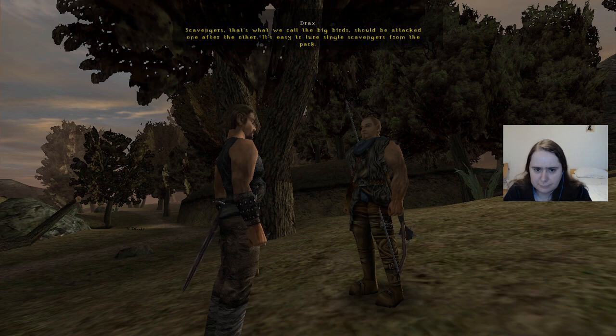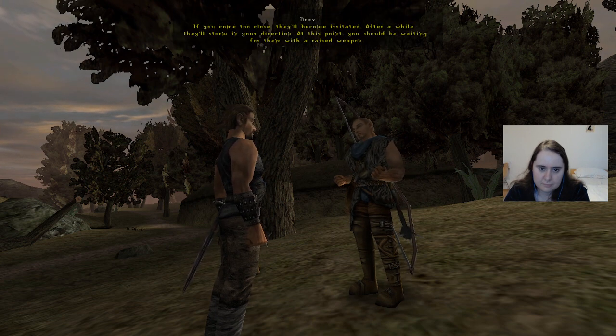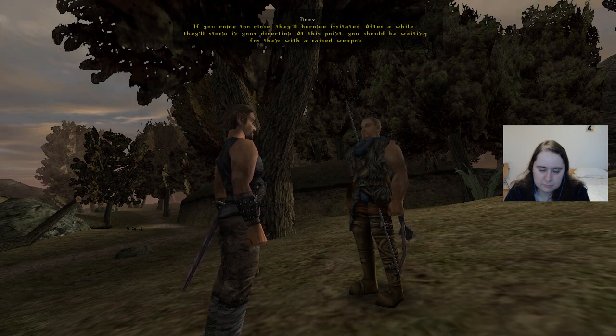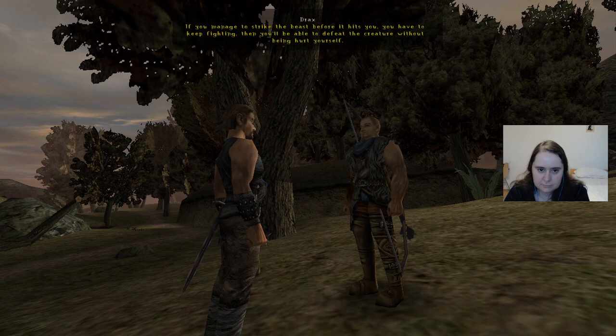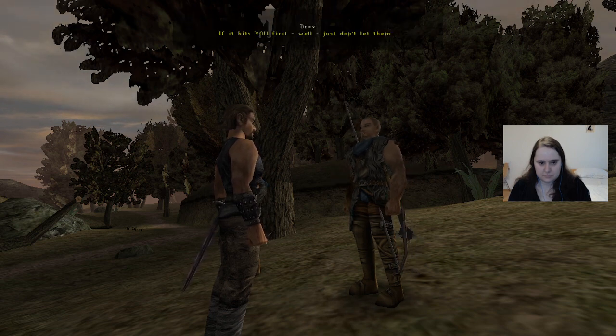That's what we call the big birds. They should be attacked one after the other. It's easy to lure single scavengers from the pack. If you come too close, they'll become irritated. After a while, they'll storm in your direction. At this point, you should be waiting for them with a raised weapon. If you manage to strike the beast before it hits you, you have to keep fighting. Then you'll be able to defeat the creature without being hurt yourself. If it hits you first - well, just don't let it.